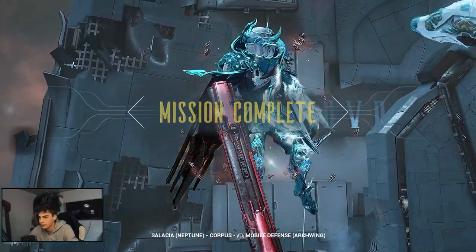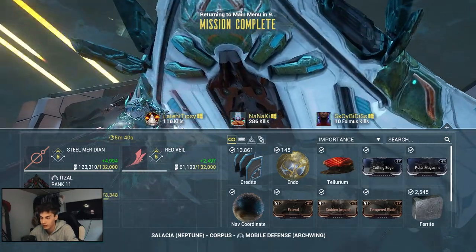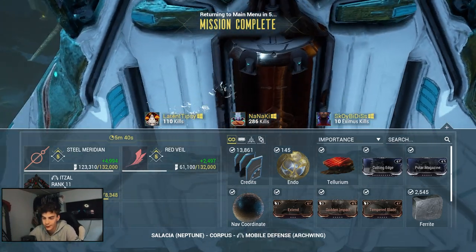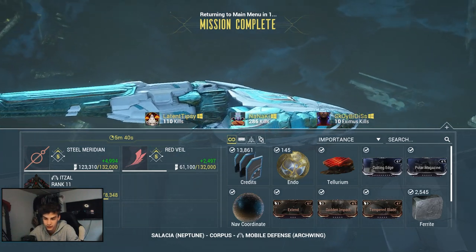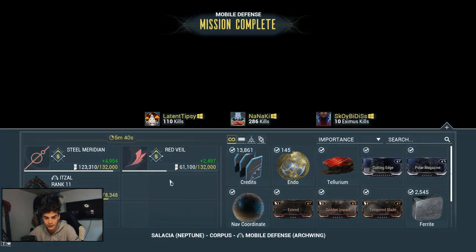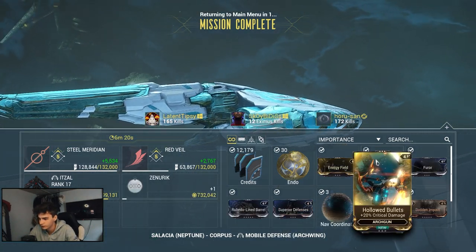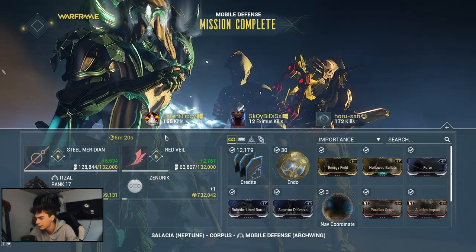When the mission is complete you can see it took us 5 minutes and 40 seconds to get around 11 levels on the Itzal Arc Wing, which is one of the quicker ways to do it. If you don't have a blessing you'll probably get about halfway there, meaning it will take around double the time. We also got Hallowed Bullets — a critical damage mod for the Arc Gun — which is a very interesting and nice mod.